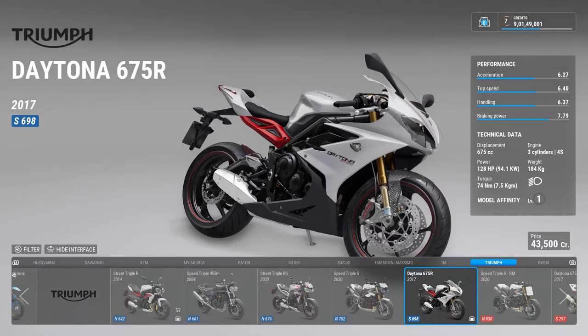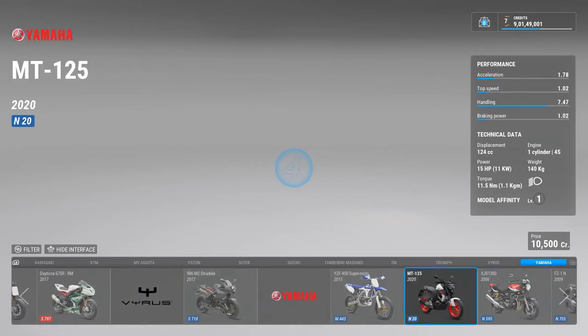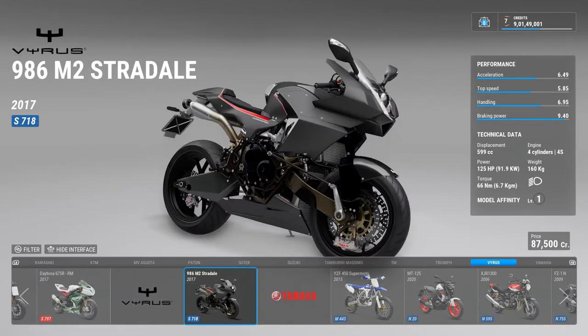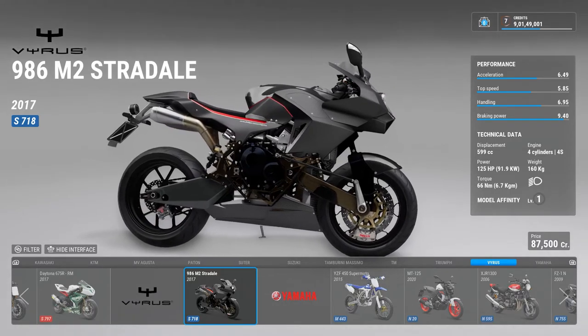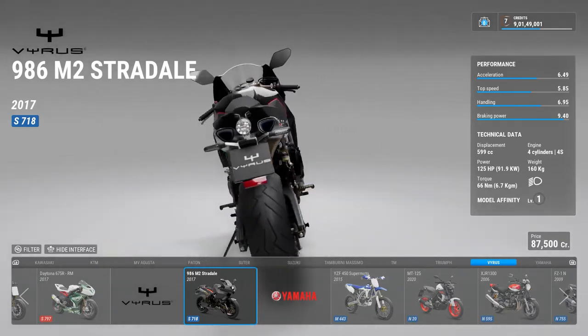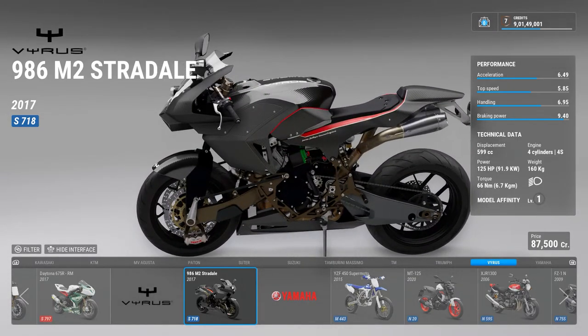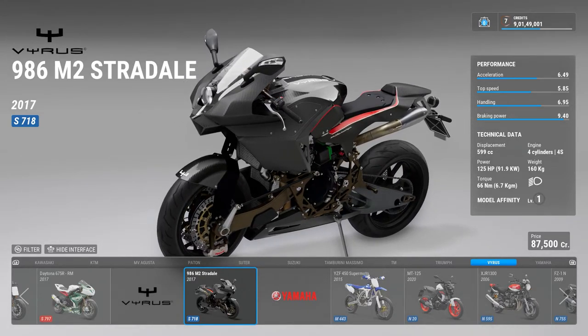Then there is Vyrus — I got to know about this company from Tom Cruise. What Vyrus does is they make bikes designed according to your body — tailor-made bikes so that however your body is, they make the bike to suit it. This is a 986 M2 Stradali — it's an Italian company, and when they name it 'Stradali' you know what it means.